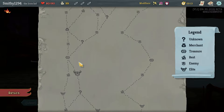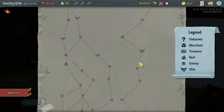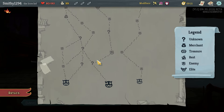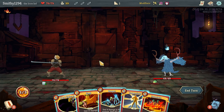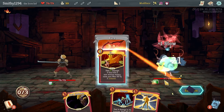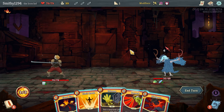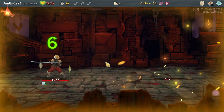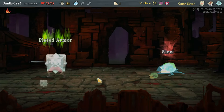Here we go. I think 2 is the best we can do, so we'll go this way and then take a right. I'll just go for damage. I'll take the Palm Strike - seems to make sense.